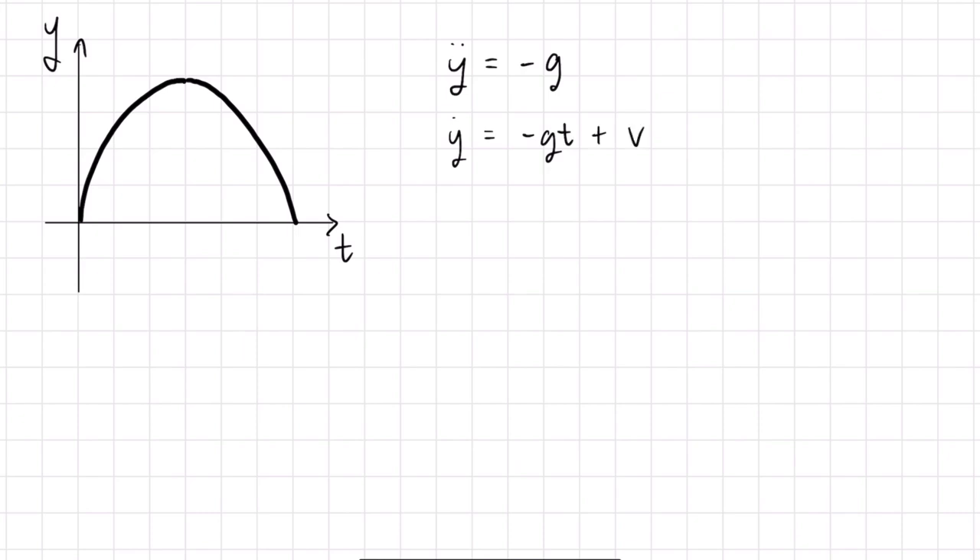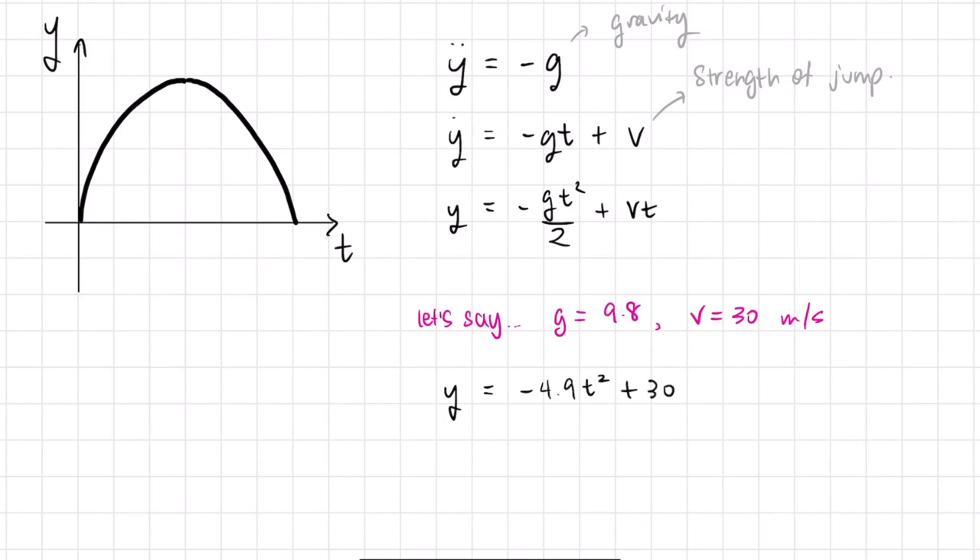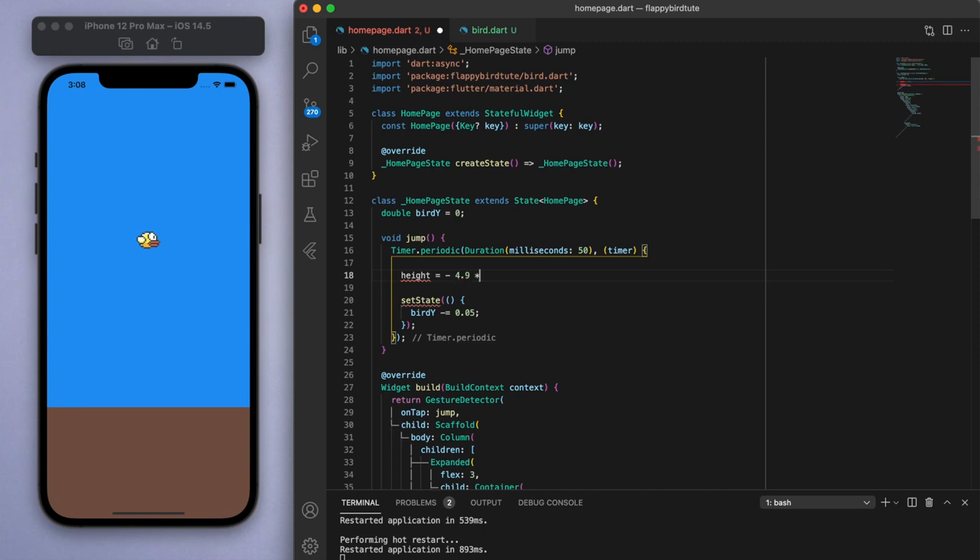Let's integrate one last time with respect to t — it's going to be minus g·t²/2 plus v·t. Usually when you do this math you would have some initial height, but for us we'll just consider the initial position to be 0, like where you are currently. So this is the equation. We can substitute some values of our choice here. Let's say gravity is 9.8 because it actually is. And for the velocity, this is something we can fine-tune, but for now I'm going to say 30 meters per second. Substituting these values into the y equation gives us: height = −4.9·t² + 30·t. This is the equation of a negative parabola we're going to use in our code.